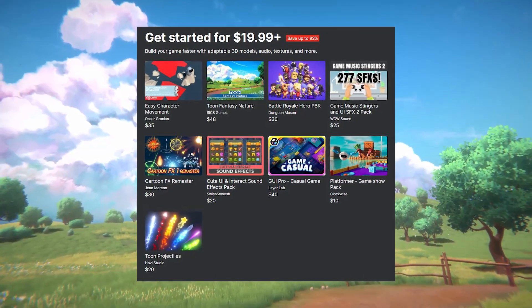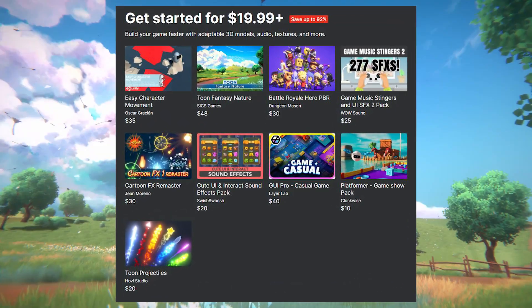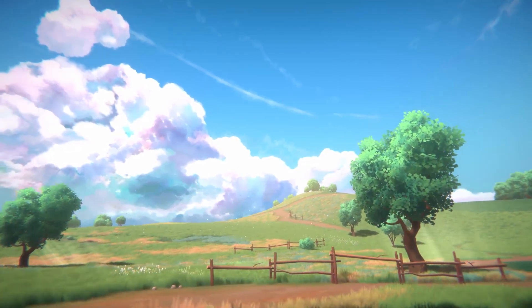There are actually 11 days left on Unity's quick start bundle, and I'm not sure if they're going to renew this. It comes with sci-fi effects, character movements, projectiles, and a load of cool assets for $19.